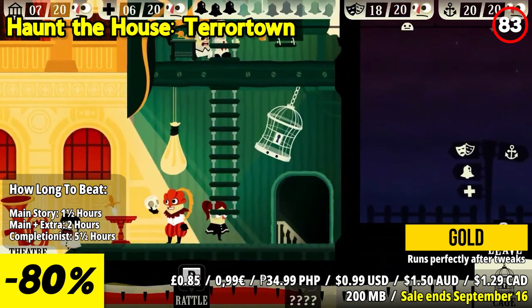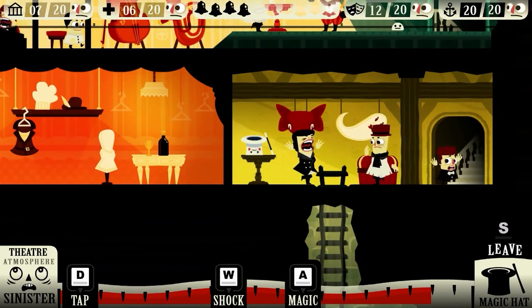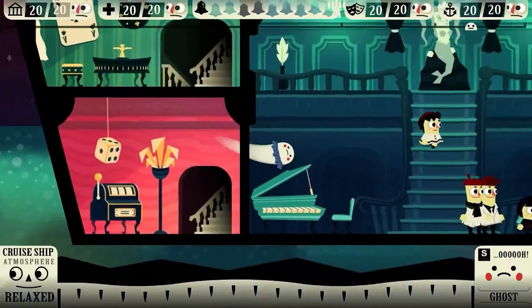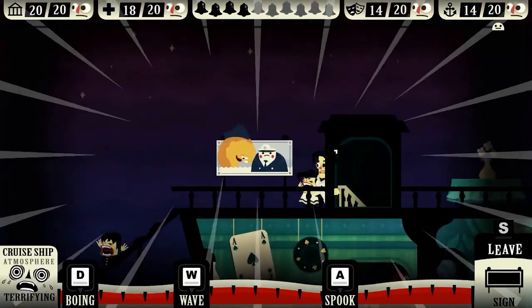Whether you're in the eerie corridors of a hospital or the dimly lit rooms of a museum, each place offers a variety of objects to inhabit, each with surprising powers to discover.